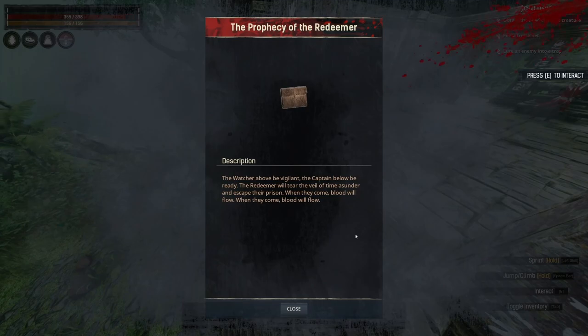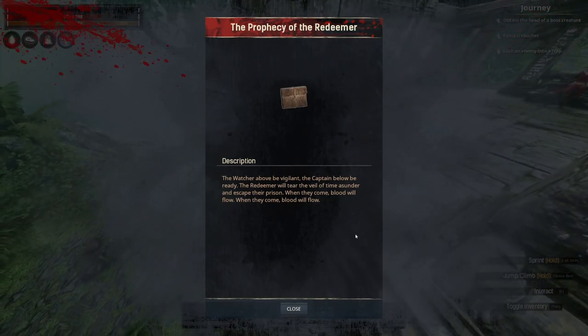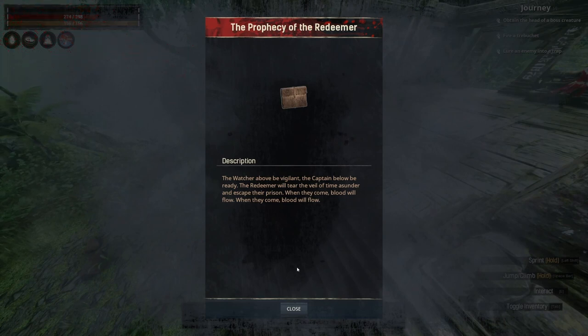The Watcher above, be vigilant. The captain below, be ready. The Redeemer will tear the veil of time asunder and escape their prison. When they come, blood will flow. When they come, blood will flow.